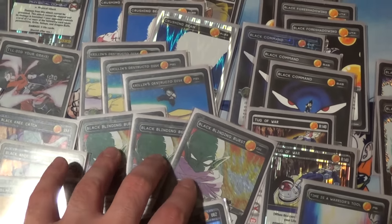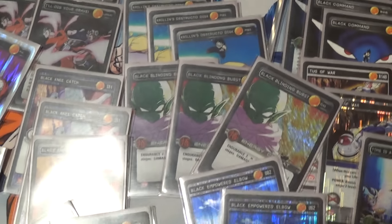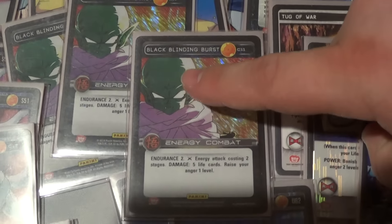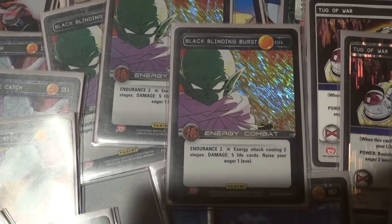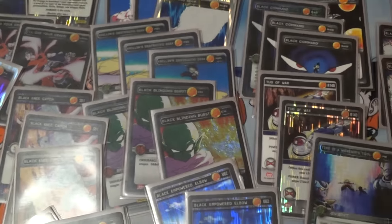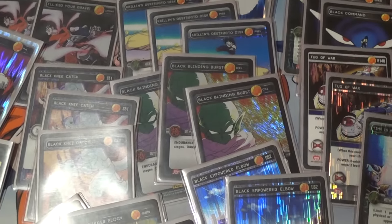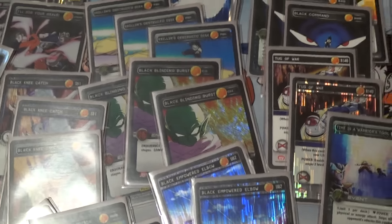The strangest card compared to other Krillin builds is three Blinding Burst — Rob's original inclusion. Everything about this card is amazing: endurance 2, energy attack dealing five life cards, six with the mastery, seven with Ball 1, and it gains an anger. You can also ditch it with the mastery. It's essentially Blinding Burst versus Black Lunge — this gives extra endurance, an extra life card, and against Namekian you never want to give them the option to flinch.